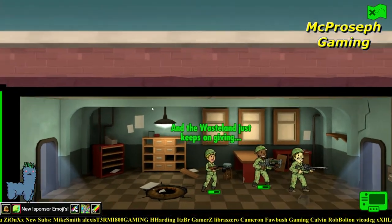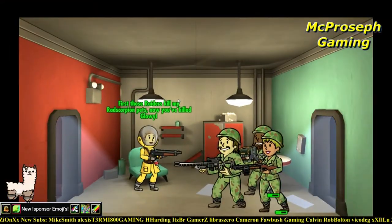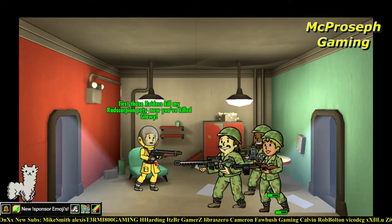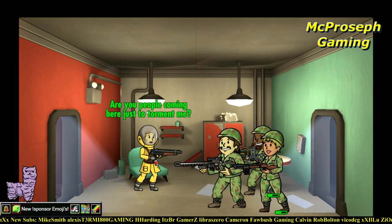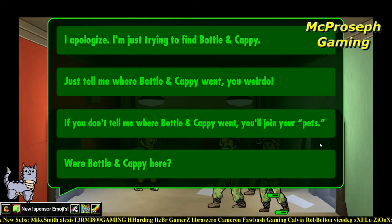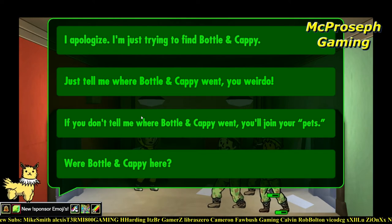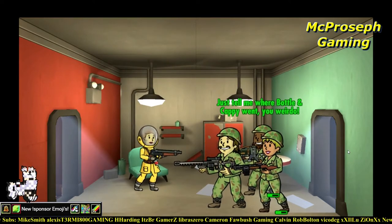Got another pistol, nice. I finally have enough guns on all my characters to start just throwing away the weak ones - I think it's the rusty BB gun that does like zero to three damage. I've just been selling those. Those raiders - are you people coming here just to torment me? I don't know what the question was but I guess I'll say: you don't tell me where Bottle and Cappy went, you'll join my pets.